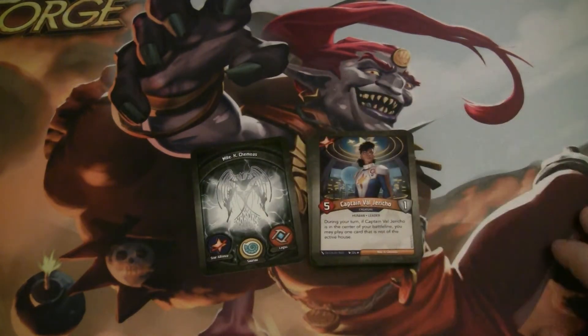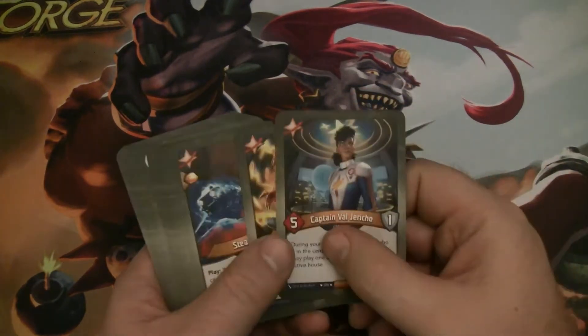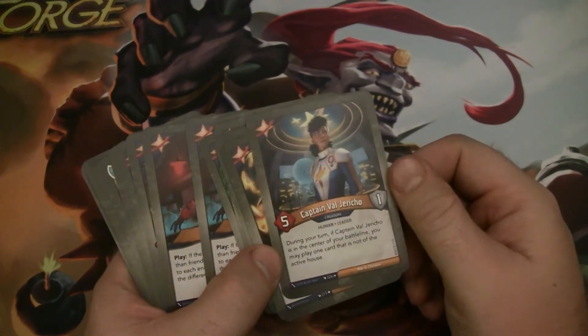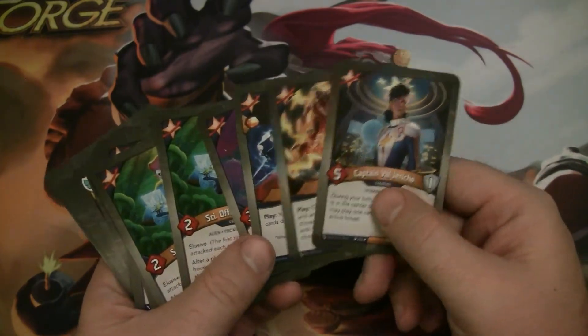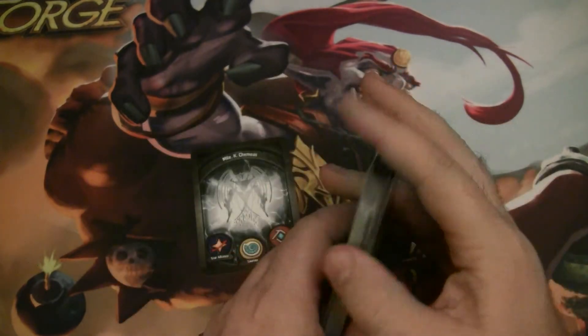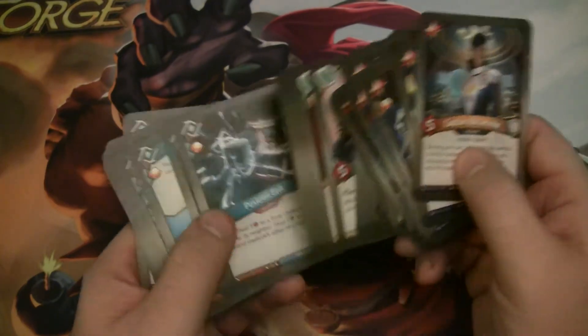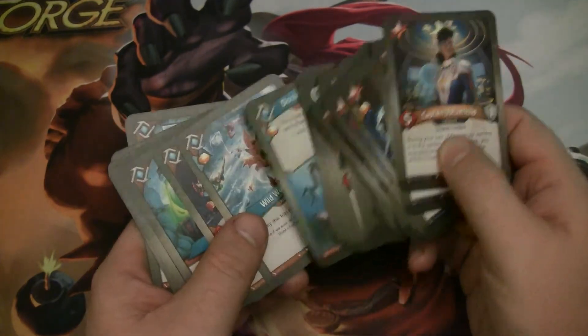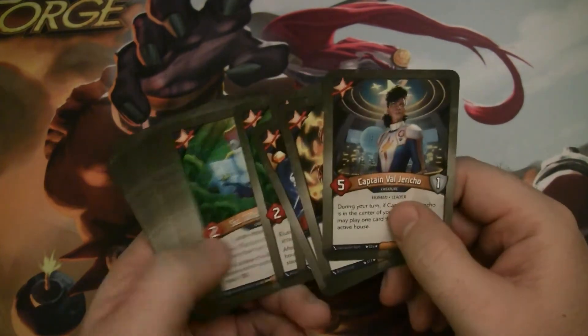And lastly, we have Captain Val Jericho — she's a five-power human leader with one armor. During your turn, if Captain Val Jericho is in the center of your battle line, you may play one card that is not of the active house. The center of the battle line can be kind of difficult to manage, so I wouldn't count on this firing a lot, but she's just a great creature to have. If you do manage to get her in the center, that's really powerful because she fires every turn — if you're on a Saurian turn, you can play a Star Alliance card; on Star Alliance, you play a Logos card; on Logos, you play a Saurian card. That can help you move through your deck real fast. This is my first deck with her in it and I'm pretty excited to see how it plays.